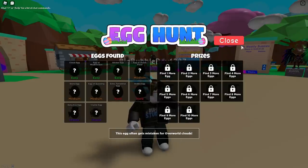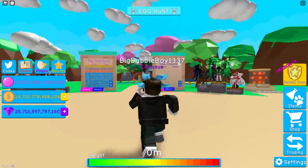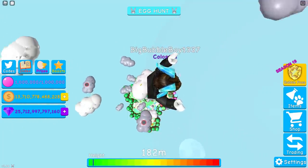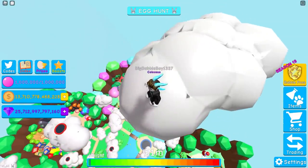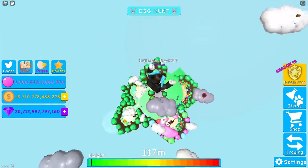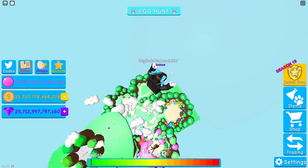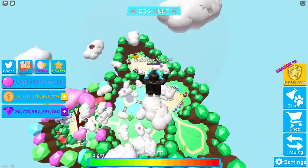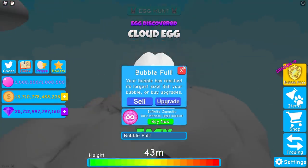Cloud egg. This egg often gets mistaken for overworld clouds. Things can be slightly different for everyone, but for me I jumped way too high. When I first did it, it was on this trampoline down here, but as you can see it's right over there. So I'm just going to jump over and grab my first egg — they must move. I'll be able to show you the rough area that all of them exist in, but you're going to have to do a little bit of searching yourself. Cloud egg. It looks like there was also one up there, so there can be more than one.